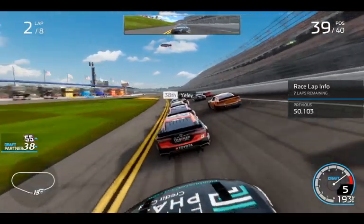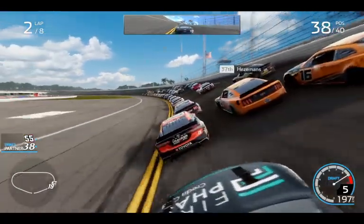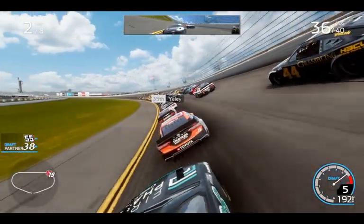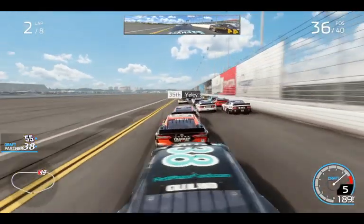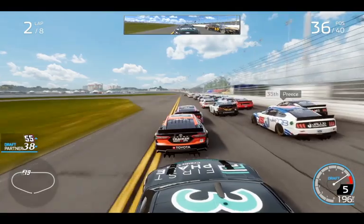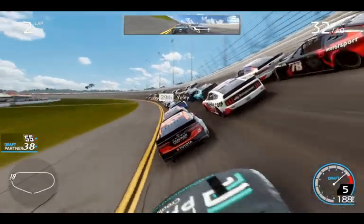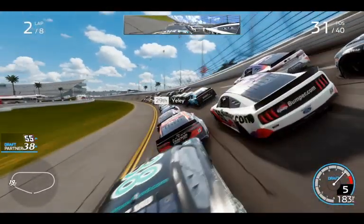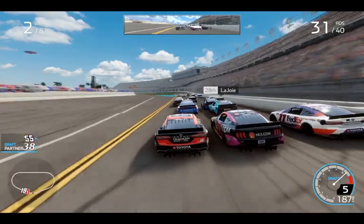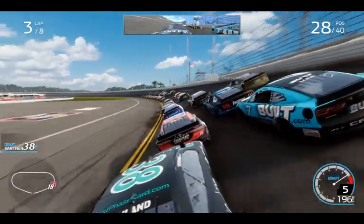Lap one is complete at Daytona, we're only 39th, so we're gonna have to try to be aggressive. Drafting here, going pretty fast — almost 200 miles an hour. We probably need more time to get up there. There's not even any cautions on, so if we wreck we're kind of done. Getting this draft down the back straightaway — a big run coming. We're pushing this car to the lead, look at this speed! But then Kyle Larson screws it all up. The 38 is going to get to my rear bumper. The AI seem pretty decent — they love to push you hard at Daytona.